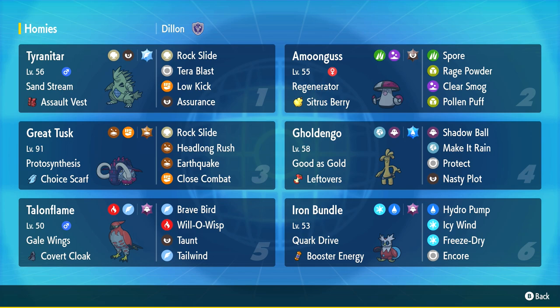You can see the team I used on screen. It was Tyranitar, Amoonguss, Great Tusk, Goldango, Talonflame, and Iron Bundle. I had a lot of fun using this team, and I will go over why I used specific moves, what spreads I used, and my thoughts behind them.